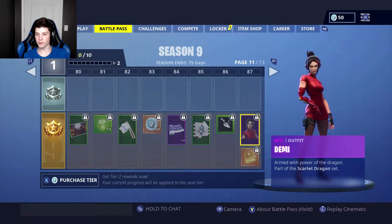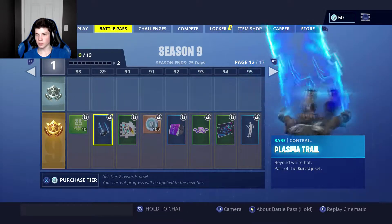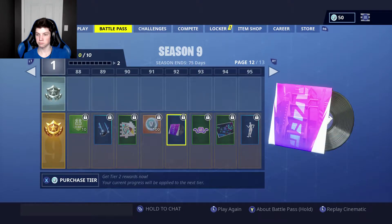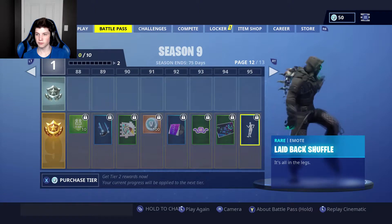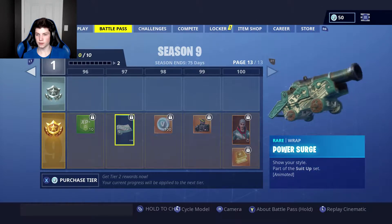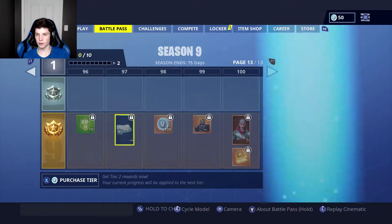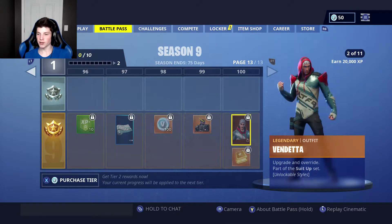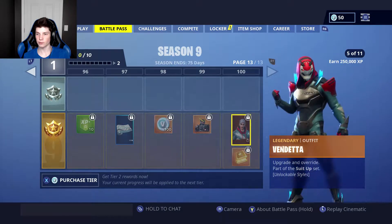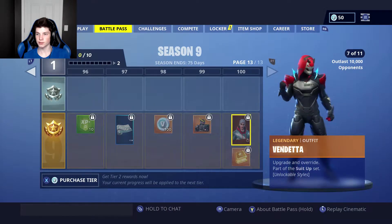Is it Demi or Demi? I don't know. Armed with the Power of the Dragon, part of the Scarlet Dragon set. Plasma Trail — Beyond White Hot, part of the Suit Up set. Neo World — Press Play and Dig In. Laid Back Shuffle — it's all in the legs. Power Surge — show yourself, part of the Suit Up set. That's a cool one, I like that. Vendetta — Upgrade and Over Eye, part of the Suit Up set. Oh, so this is the main final skin of the Battle Pass — the final tier skin. There are a lot of selectable styles for this. I'm guessing the one where he has the flames coming out is supposed to be the final form.